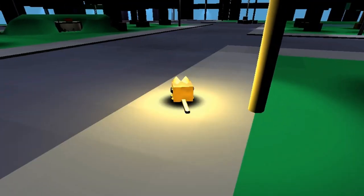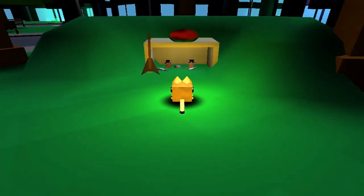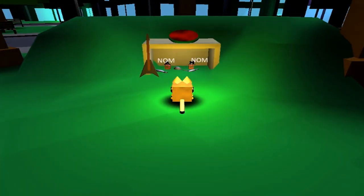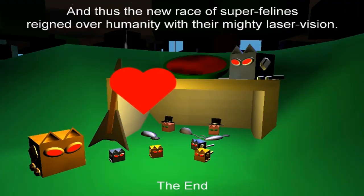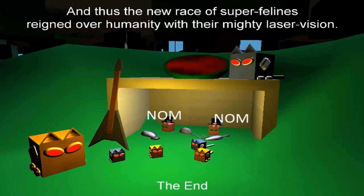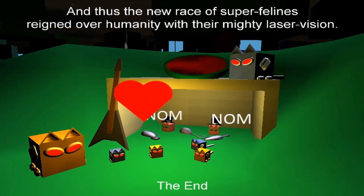I think that's pretty much everything there is to grab in this wonderful adventure. We can see his little area has been decked out with his melon and multiple fishes, and both kittens have little top hats — they're adorable. They can play electric guitar solos. And here's the ending: 'Thus the new race of super felines reigned over humanity with their mighty laser vision. The end.' Meow meow, nom nom. So I know it's a really short episode, but I just needed to show you guys this — it's too silly not to.